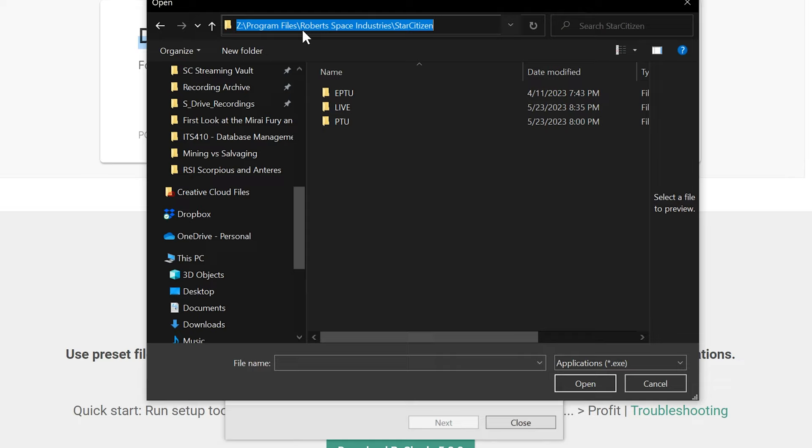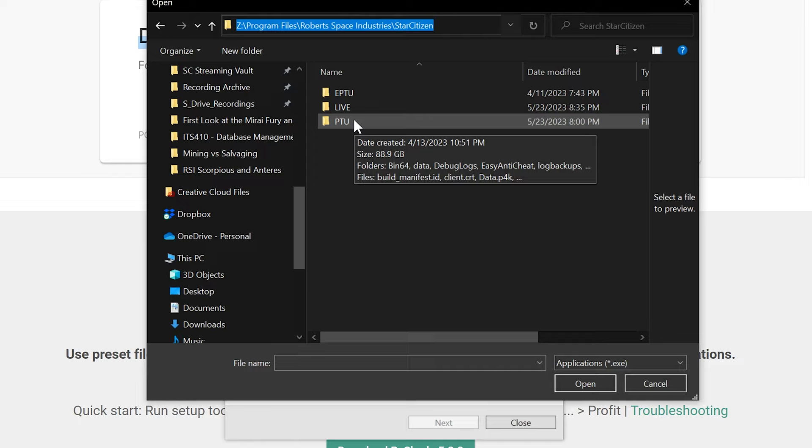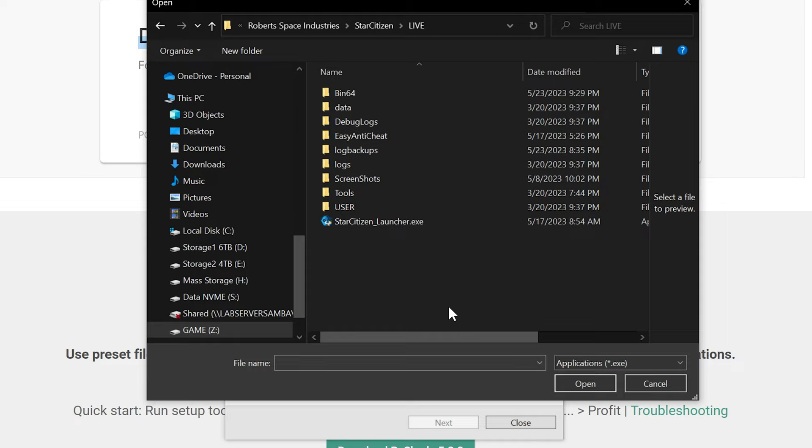Mine just happens to be on my Z drive because it's a separate NVMe drive. Just find where you have installed Star Citizen — that's important. I have the Alpha, PTU Live, and PTU on here. If you want to use reshade on any of those you can, but you have to install it each time for each version because there is a different executable for each version. We're going to do this on the live version, so double click on Live. Once we're in Live you can see there's the launcher exe — don't use that. You don't want to put it on the launcher. The actual executable for Star Citizen is in the Binary or Bin64 folder. Double click Bin64 and there's our StarCitizen.exe.